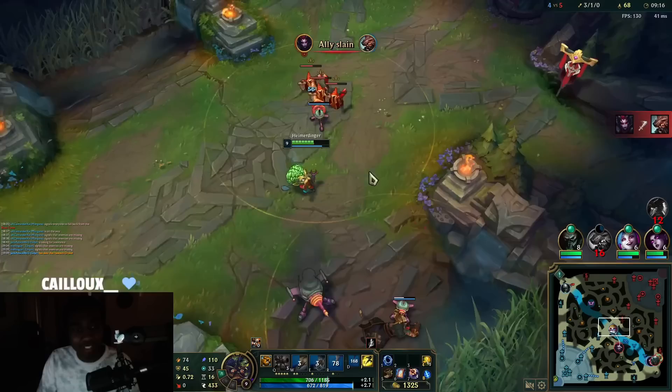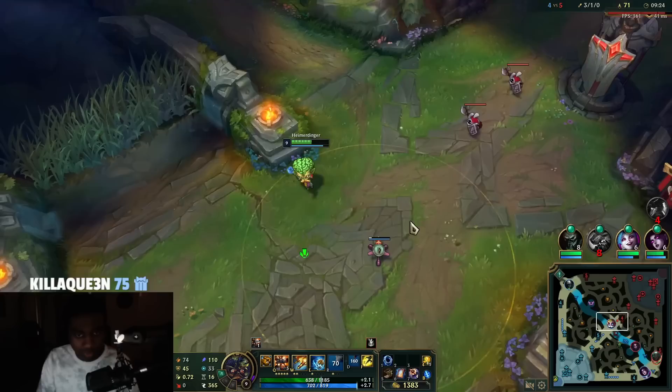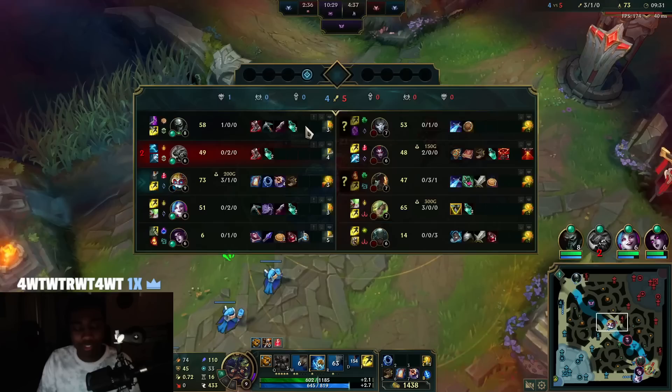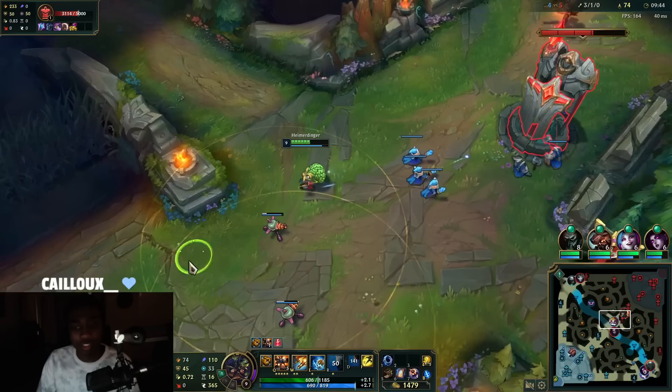Well played — good gank, easy strat. We just had to Ignite the Gangplank before he W's, that way he wouldn't get as much healing. Easy strategy guys — you run around your turrets and they outplay themselves. More precisely, that's just how the champion is built. In simple terms: you run around your turrets and they outplay themselves. I'm going to get another tower plating and then we're dipping.